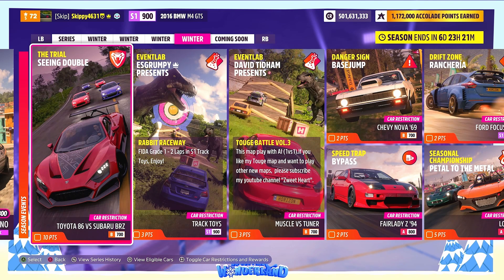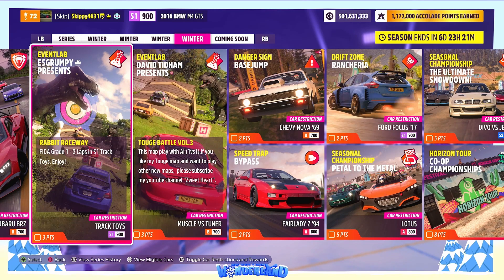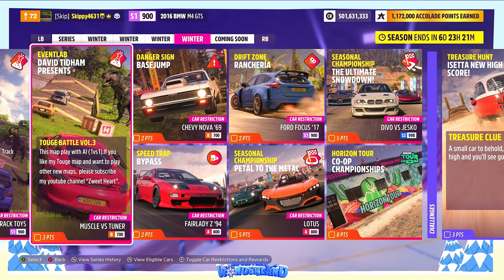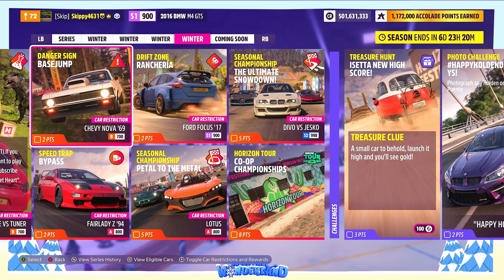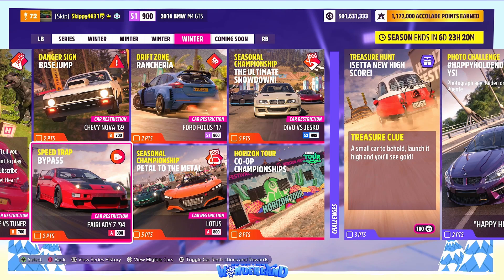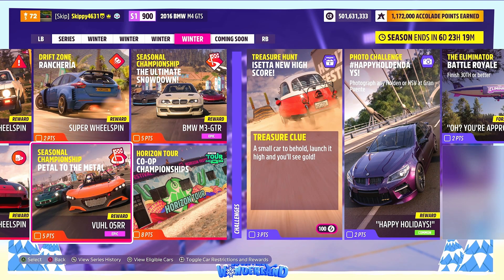This week's Online Trial gives you the Zenvo TSR-S - car restrictions are Toyota 86 versus Subaru BRZ. Two event labs this week: one emote up for grabs - Get to the Chopper - and one super wheel spin. First event lab uses Track Toys, the second uses Muscle versus Tuner. Three PR stunts this week giving out three super wheel spins: Danger Sign - Base Jump using the Chevy Nova 69 B700; Speed Trap - Bypass using the Fair Lady Z 94 A800; and Drift Zone - Ranchera using the Ford Focus 17 S1900.